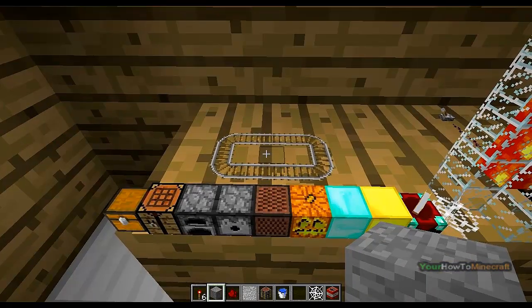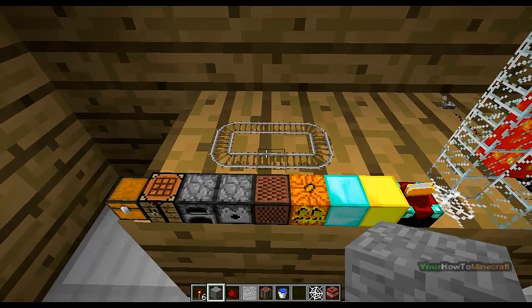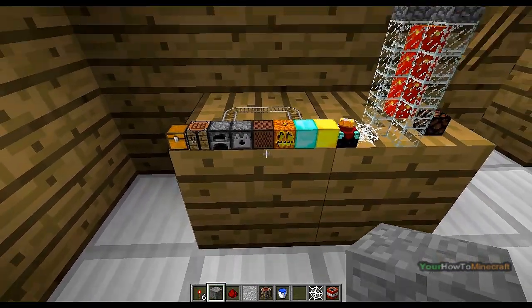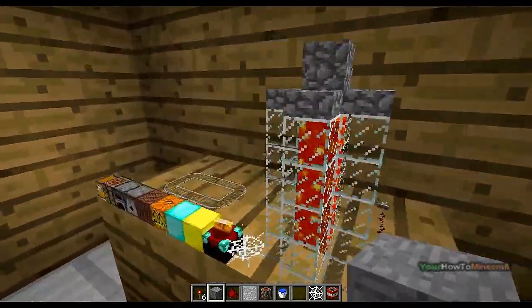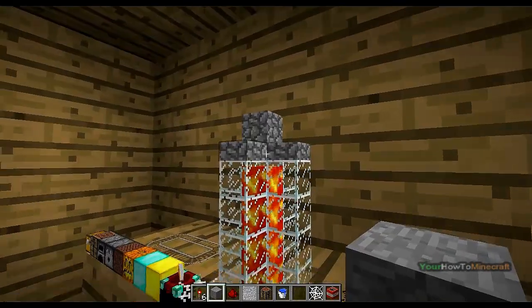Your minecarts don't work — they just spawn as normal-sized minecarts. Your note blocks and all of them still work. That's pretty cool. Your enchantment table works too.